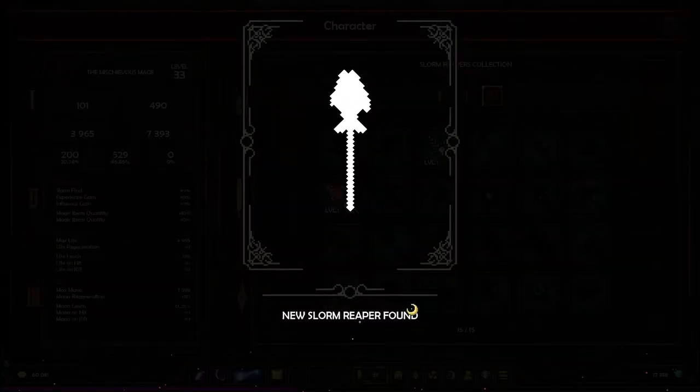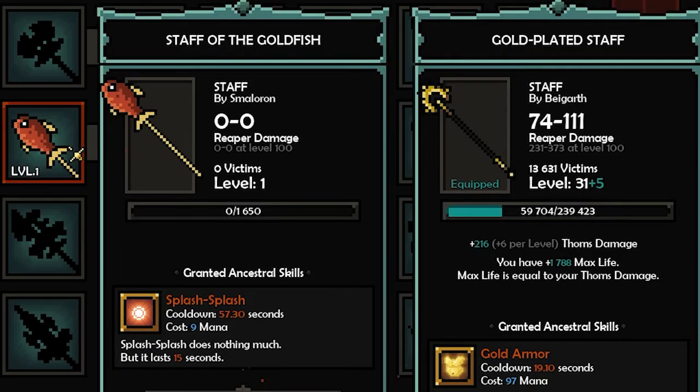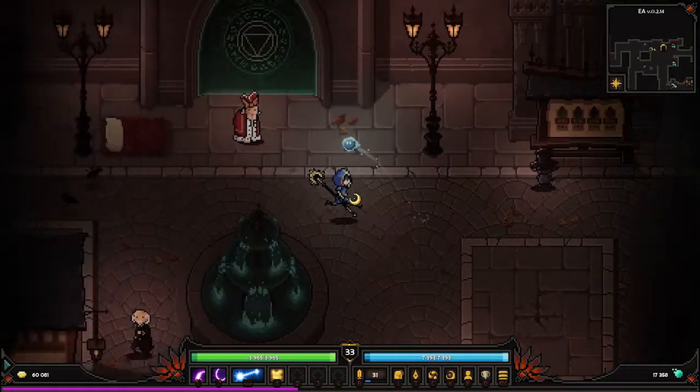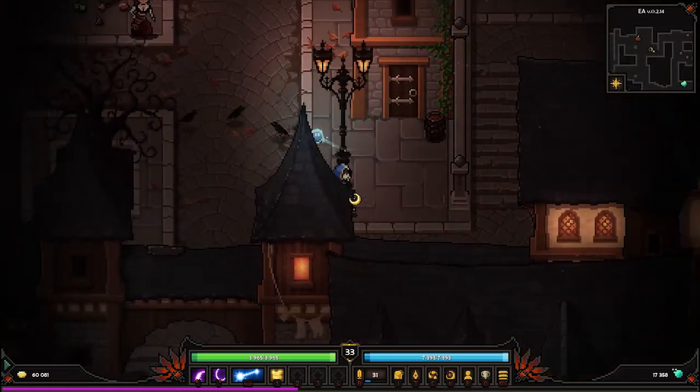Let's see this — goldfish. It really is. What's this? Fish does nothing. Costs no mana, one minute cooldown, splish splash, just nothing — but it lasts 15 seconds. I need to look up what this does. Sounds interesting and kind of fishy — like what can it do?